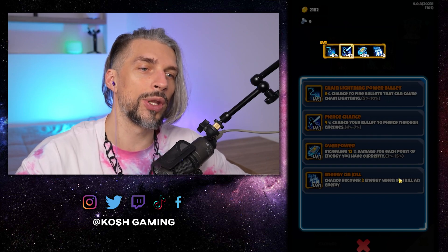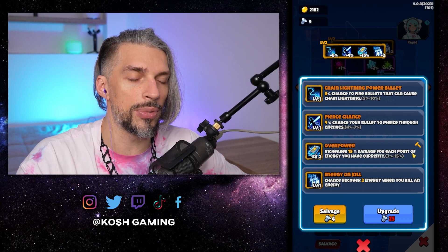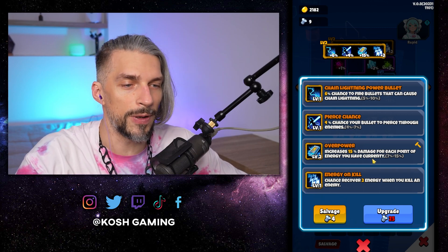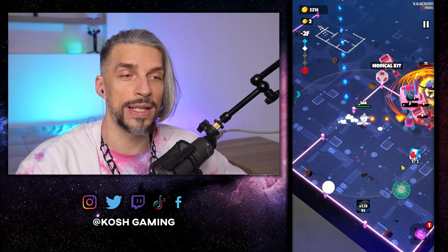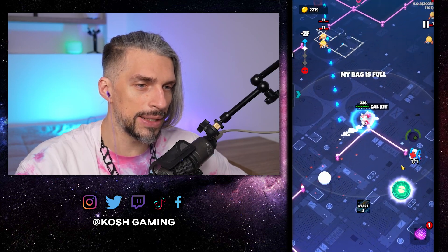My favorite chips are attack range, attack speed, and chain lightning because they let you do so much more. When you upgrade a chip, one of its stats gets randomly upgraded — not everything at once. For example: increase 15 damage for each point of energy you currently have — that's pretty cool, meaning the more power you have the more DPS you'll do.